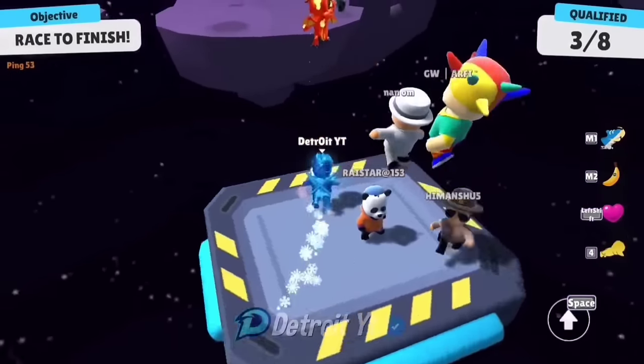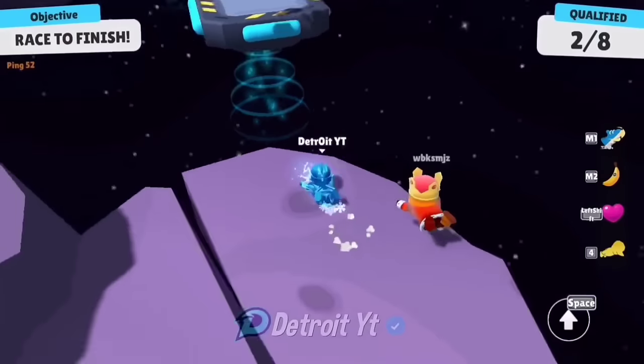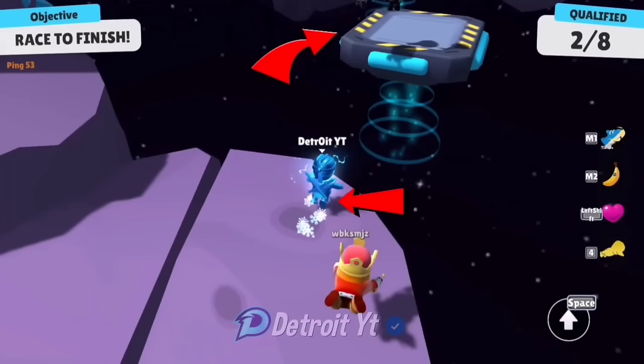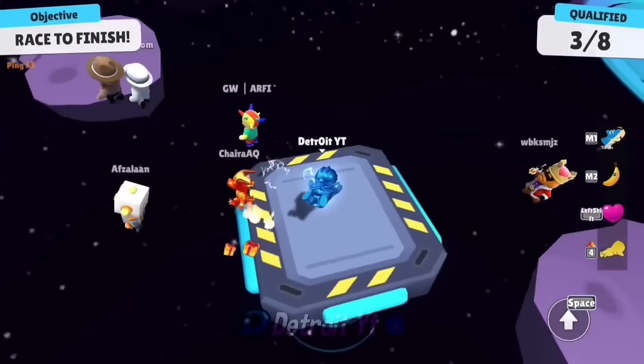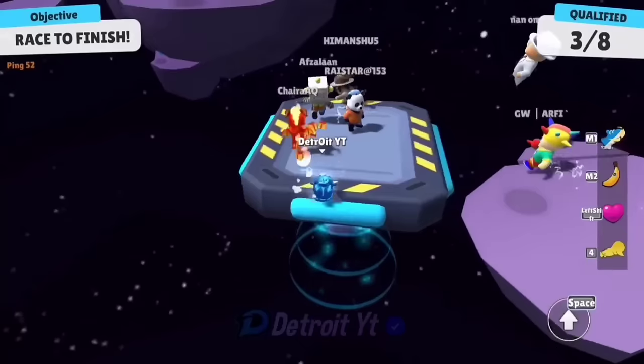Let me tell you how to get a boost every time in the Space Race map. For this, first you have to double jump on this moving platform, then rotate your camera and land on the corner of this moving platform. Then you will do this trick.